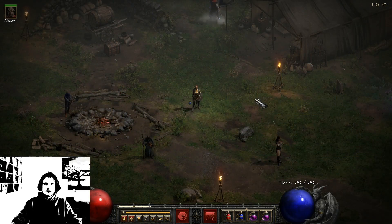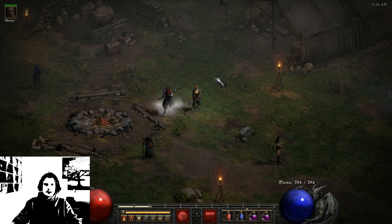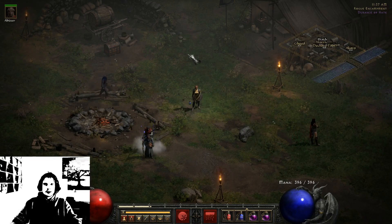As you can see, this is a magic find build. I really like it in Diablo 2 — you can just farm bosses, farm items for your other characters, and things like that.